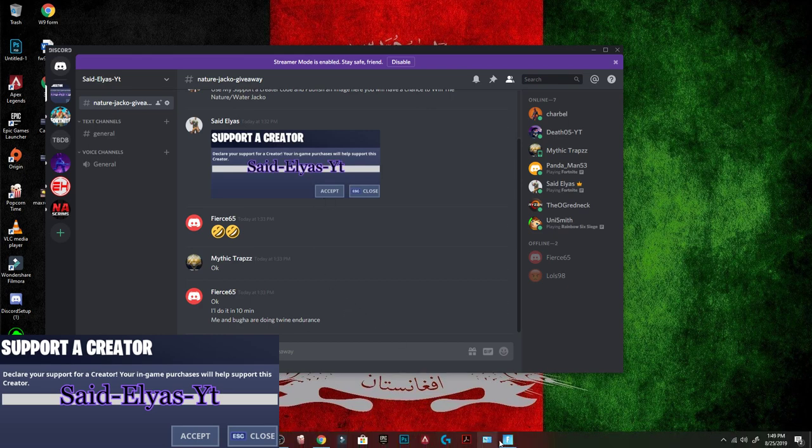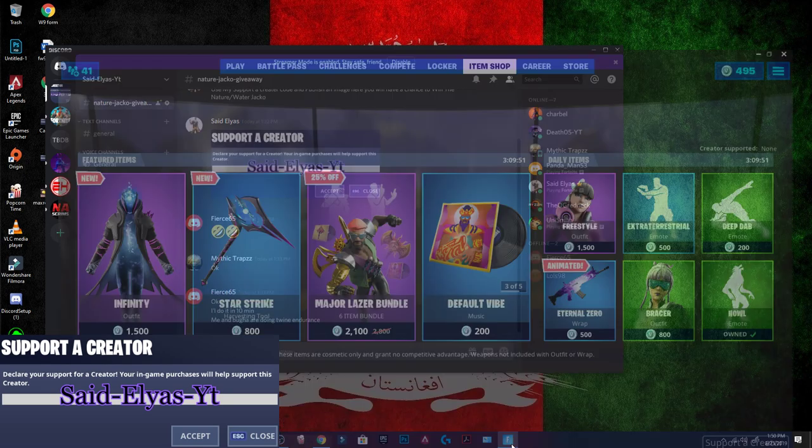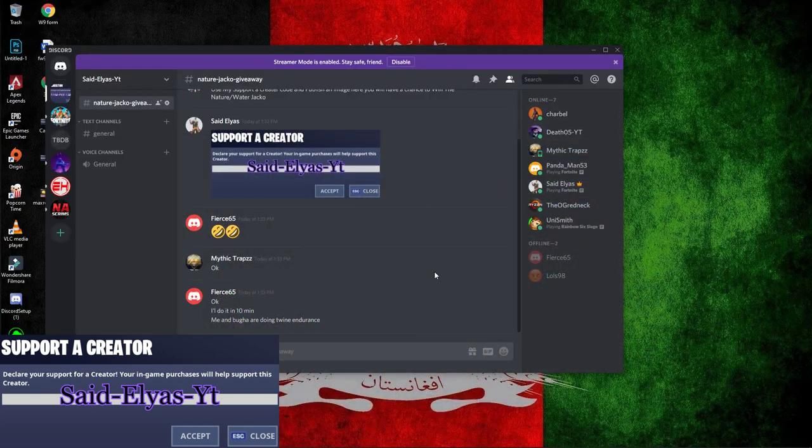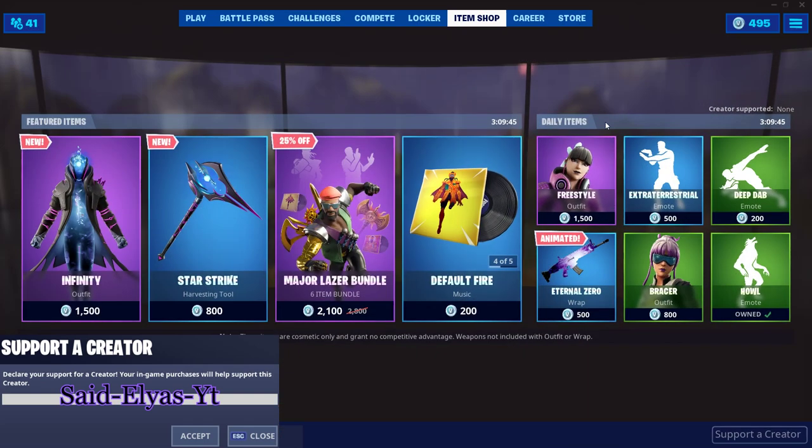Once you've posted your screenshot, I'll put your name on the wheel and choose a winner. The prize order will be: first the Nature Jacko, then the Water Jacko, then the Jack's Revenge, and then the nocturne Grave Diggers.